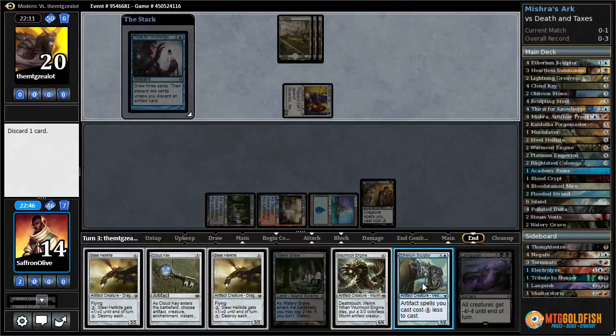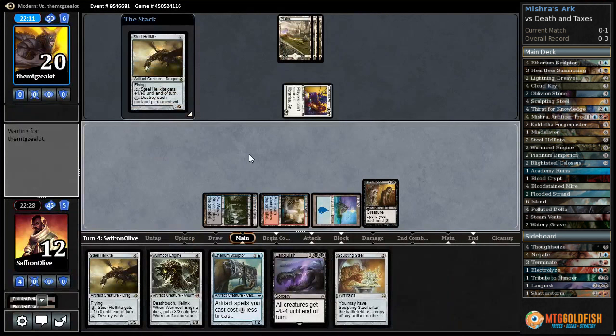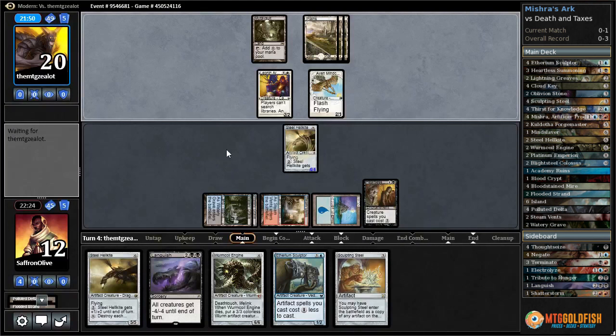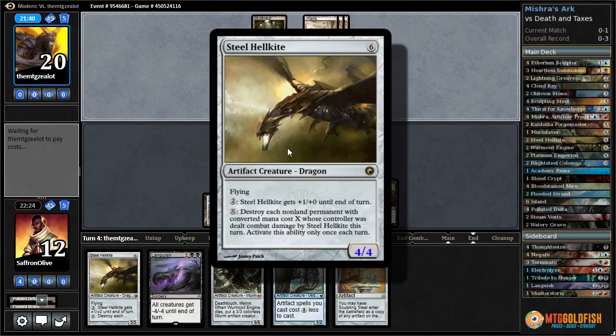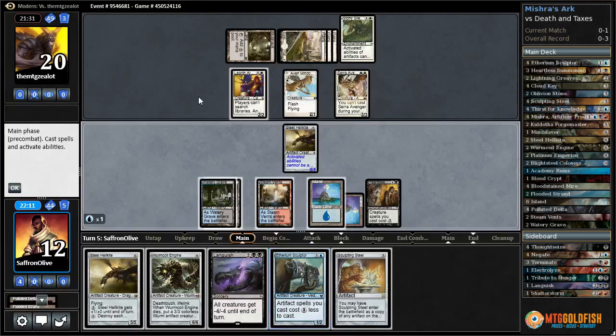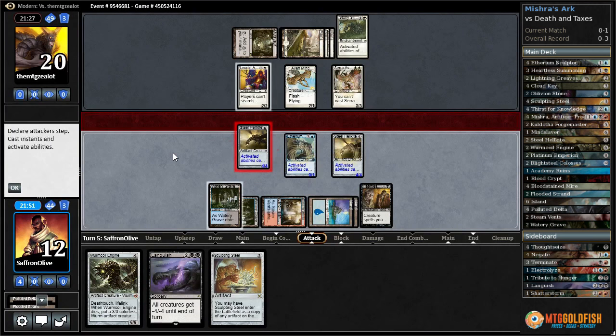Untap, Steel Hellkite. No Ghost Quarter - let's Thirst for Knowledge, discard Cloud Key. Watery Grave untapped, Steel Hellkite - make them path it. We don't get the land from Path because of the Arbiter. Oh, even Mind Sensor - that's not a Path. They path at main phase. No Ghost Quarter is good - that means we're gonna still have lands next turn. Steel Hellkite - you can pay two and it has firebreathing. Once it deals damage you can pay X and destroy each non-land permanent with converted mana cost X whose controller was dealt damage. Stony Silence means we can't use those abilities though.